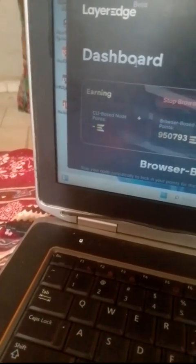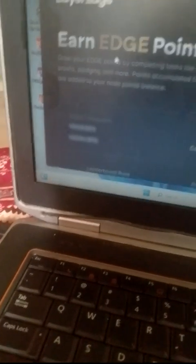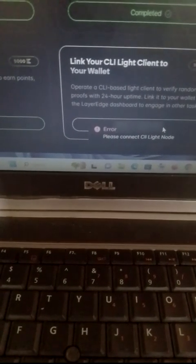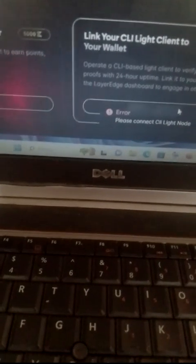Let's go check the task in the tag section. The last quest is there and I know a lot of you are finding it difficult to do. Follow these steps — don't skip. This quest says 'link your CLI light client to your wallet.' If you click on 'verify now,' you can see it says 'please connect CLI light node' — it's not working yet.